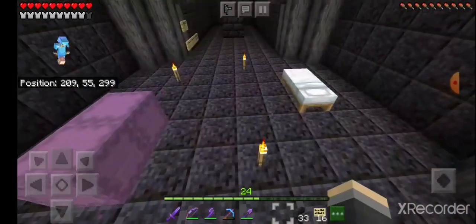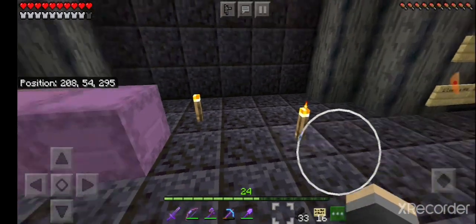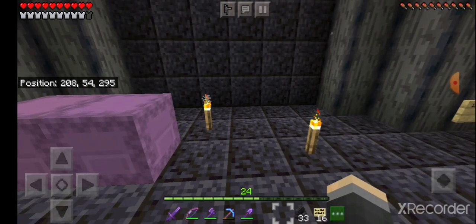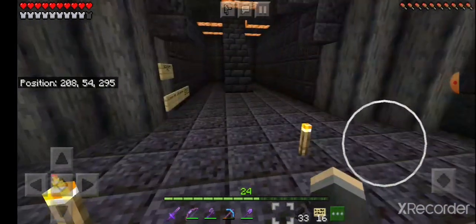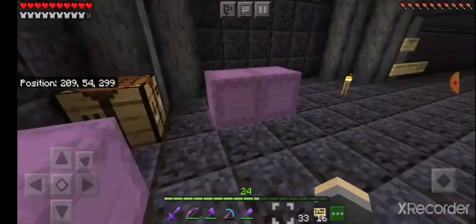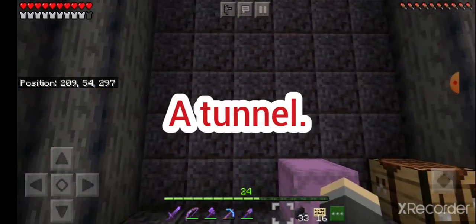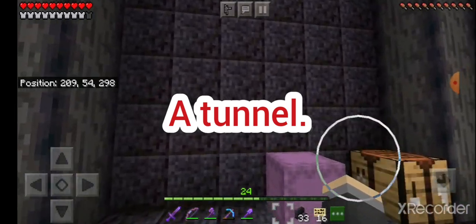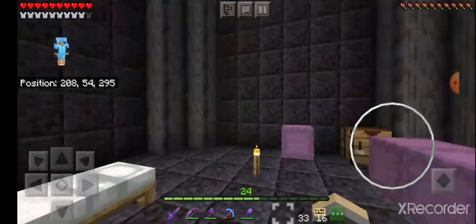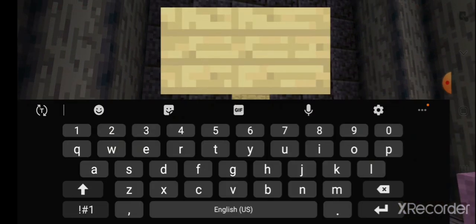I have it written down on signs to show you guys what you have to do to get on the subscriber wall. I also thought about something — I decided I'm going to make a hole this way and that way, and that is going to be the subscriber hole. I'm going to put that down on a sign right now.